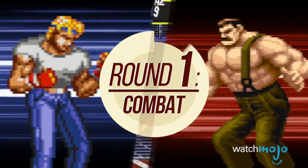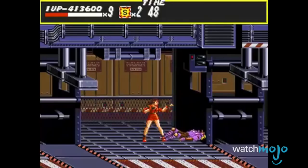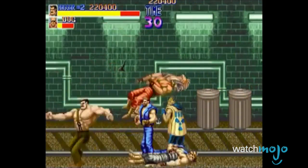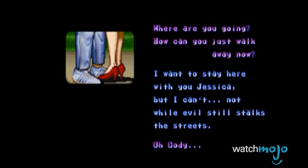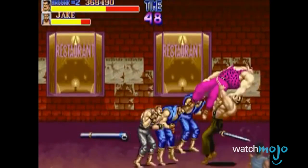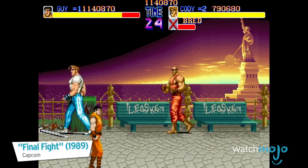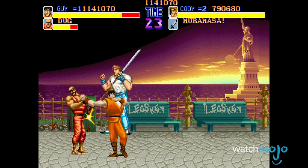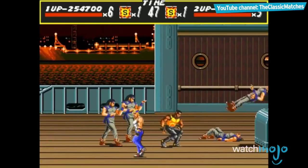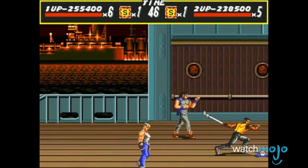Round 1: Combat. The basic mechanics of both games are simple enough. Step 1: beat up the thugs. Step 2: fight the boss. Step 3: profit. In Final Fight, each character has their own unique fighting style, and each character is also able to pick up a weapon and use it against their opponents. Streets of Rage works in a similar fashion, but there are a few little details that make the combat feel like more than just a Final Fight clone.